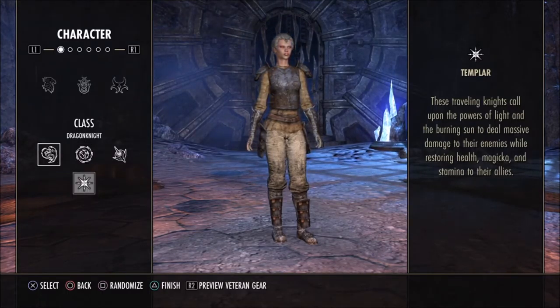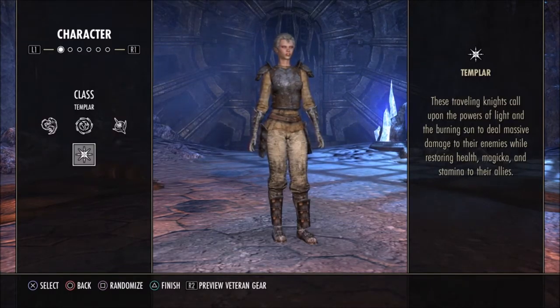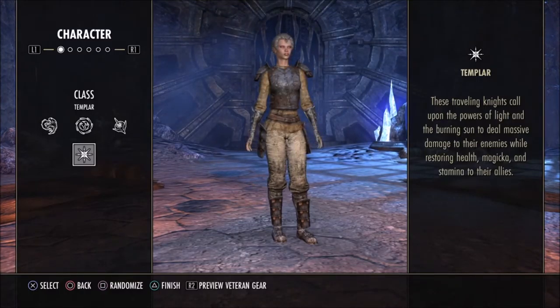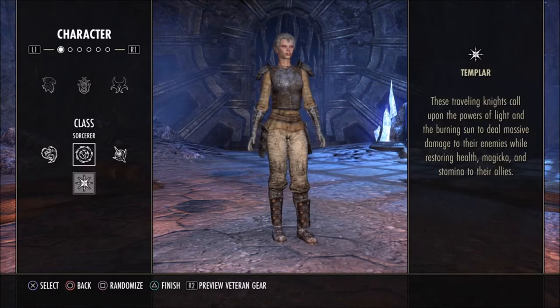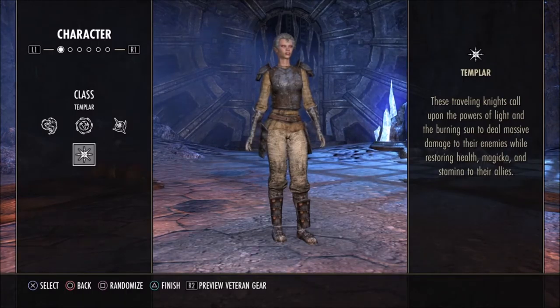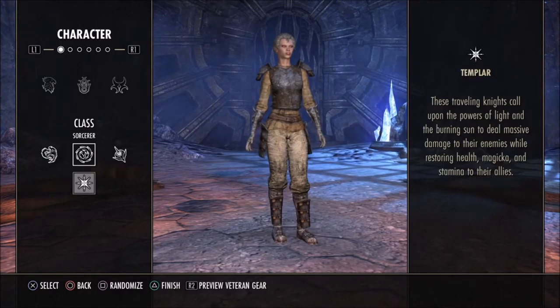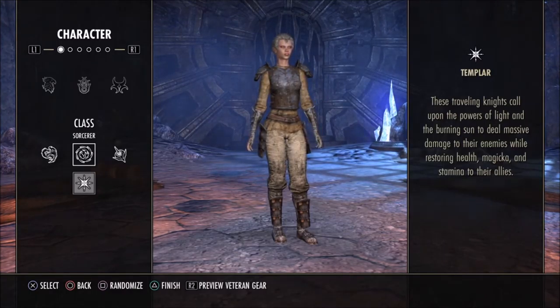Class is your bread and butter. Any class can technically fill any role — I've heard of Dragonknight healers, though you'd usually think a sorcerer would be best for that. The Dragonknight tends to be your best tank, and you can get a Templar tank that's pretty good as well. This is just based on what I've seen and what's worked best for me and my group.